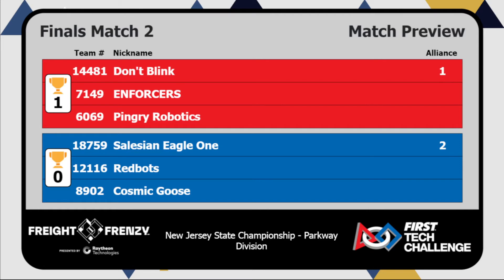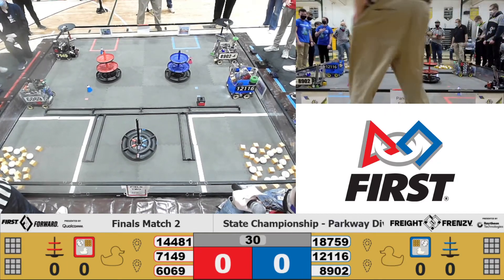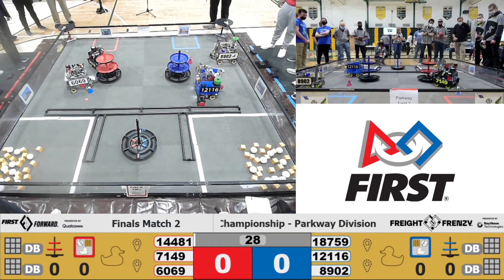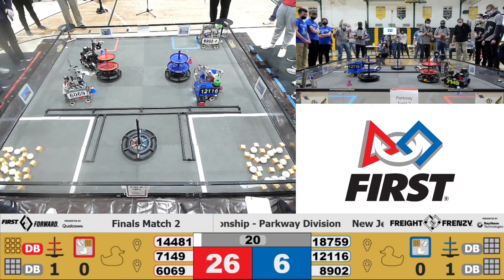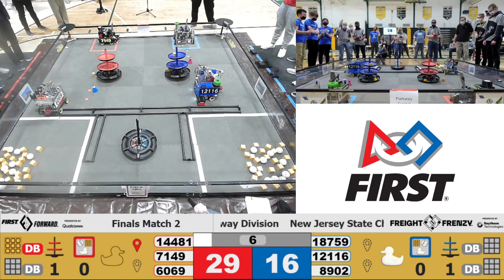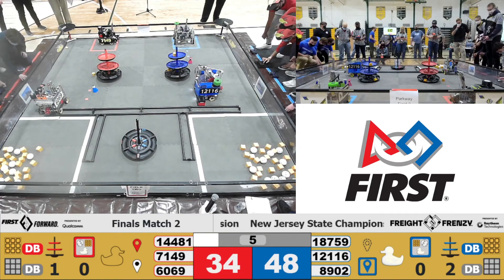We've randomized the field — it's going to be the lower level. We're watching level one, that's where you earn the bonus points. Here we go, match begins in three, two, one, go. Lower level. Red scores and blue scores, courtesy of 12116 Redbots. Enforcers delivers a duck. Cosmic Goose also delivers a duck for the blue alliance. 6069 stuck on that barrier. Looks like we may have a full park from Cosmic Goose on the blue alliance. Two partial robots parked red.